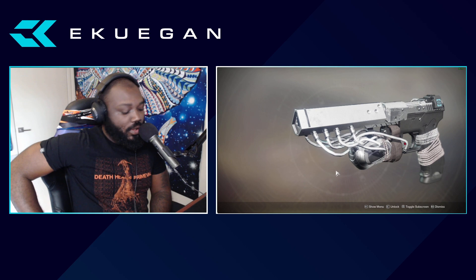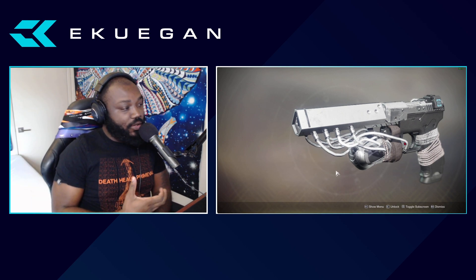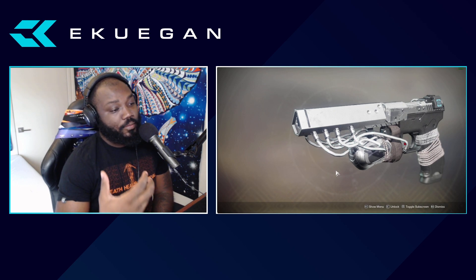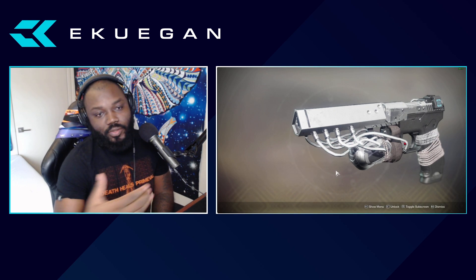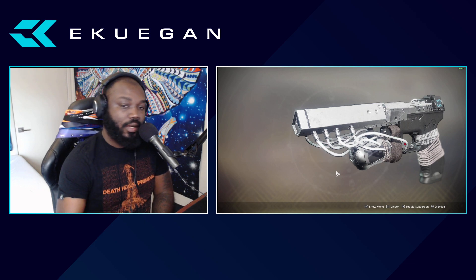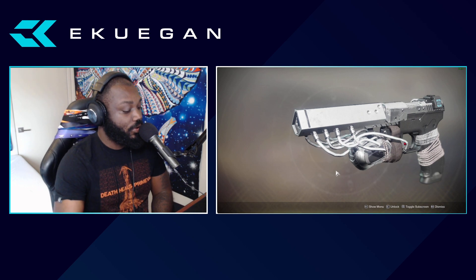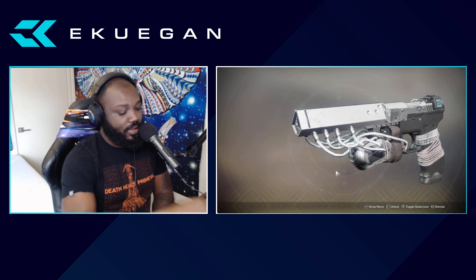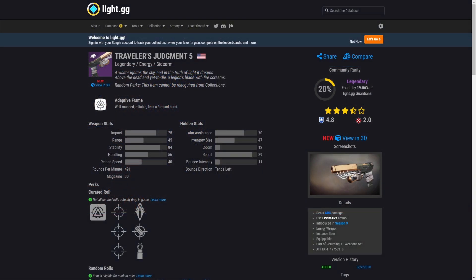I just want to show what the gun has and what rolls you could possibly go for, whether you're playing on console or PC. I want to look at a few different options, something you can acquire pretty easily until you get the gun you want — aka the Last Hope. So I'm going to go through a few different things and break down why I pick certain things.